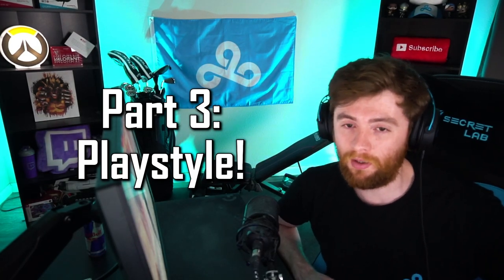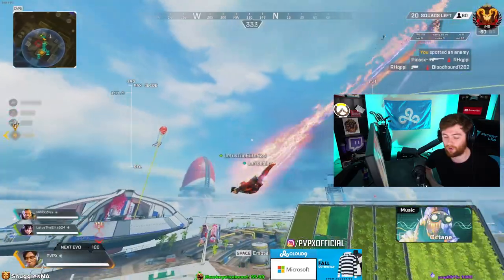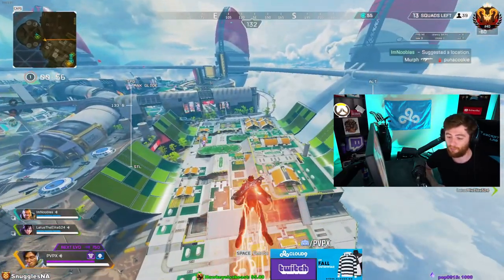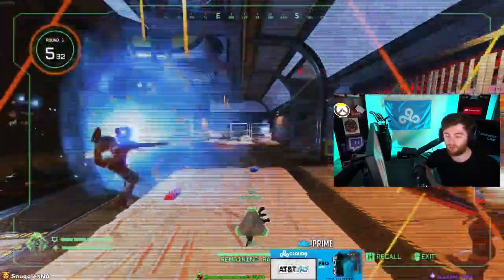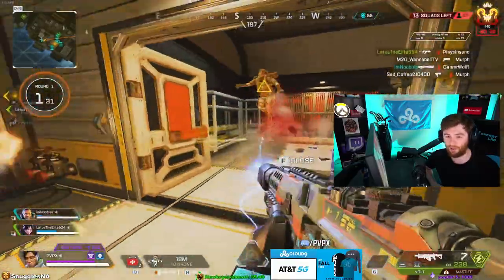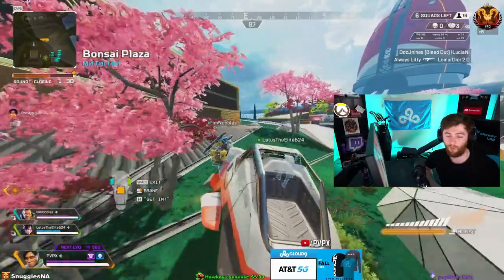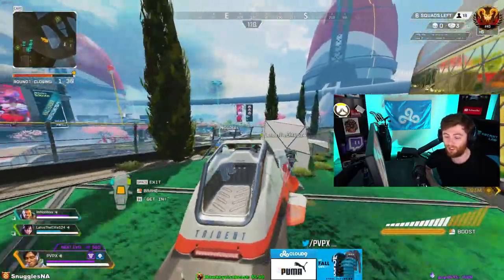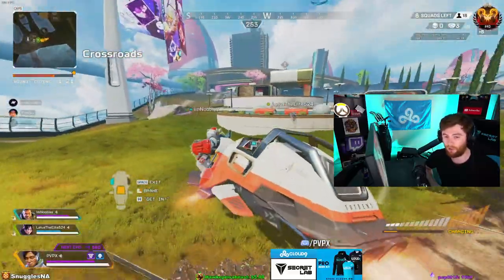For playstyle, I'll break this down into early, mid, and late game. Early game: land safe — you don't want to land on a spot with another squad because Crypto isn't best to fight off drop without EMP. Land safe, find your loot, build your EMP, then find fights later. Mid game: roll around the edge of the map, use your drone to hit the champion banner, find one squad for a fair 3v3, get your kill points, and upgrade your armor.